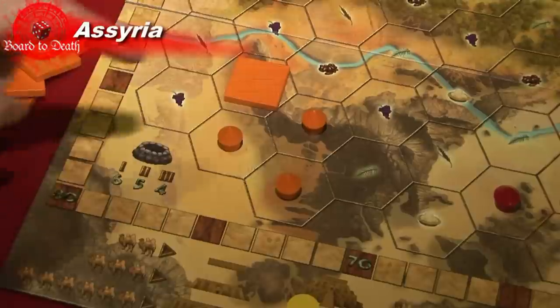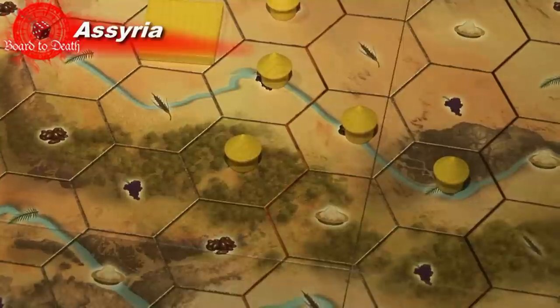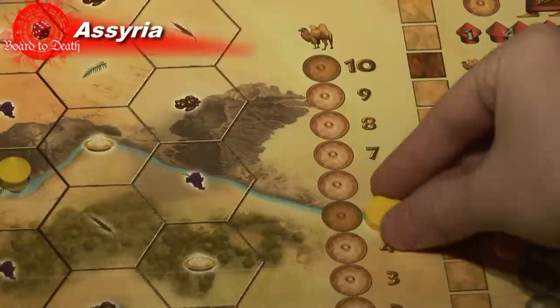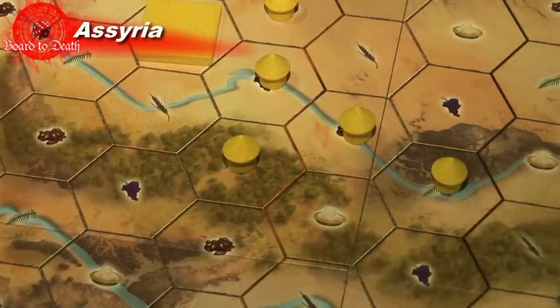If you have three huts in a circle, you can also build a well inside for free. Now it's time to score points. Points are awarded for huts, temples, and wells. The huts on the river hexes bring you two camels each. So if you have three huts on river hexes, you'll get six camels. You only get camels for controlling river hexes.